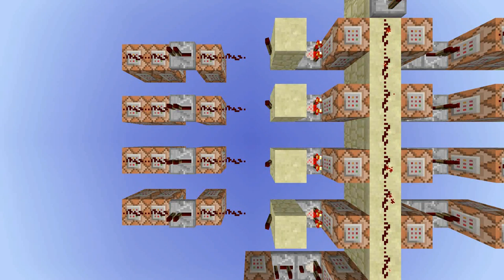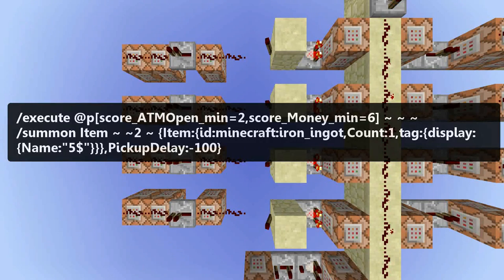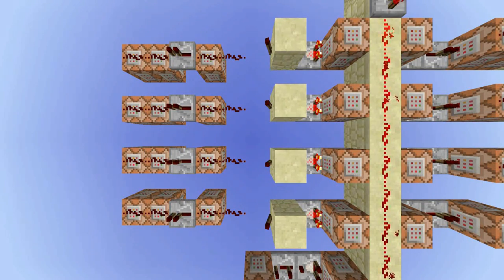Now let's look at the part where you can actually get the money. If this test-for-block command — which only works when the player score ATM open is 2 — no longer finds iron in the first slot, 5 points are removed from the money objective, because I made iron worth 5 dollars. Then a new iron ingot is summoned above the player head, but only if the money score is above 6, because otherwise the player could take an iron ingot while only having 6 dollars and another 5 would still be available. But if the money score is below 5, a barrier with the name X is summoned instead of an iron ingot. The other lines work exactly the same — I only changed a few numbers depending on how much the item is worth and the item ID.